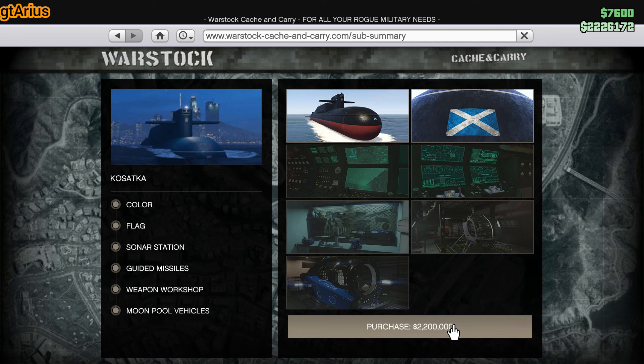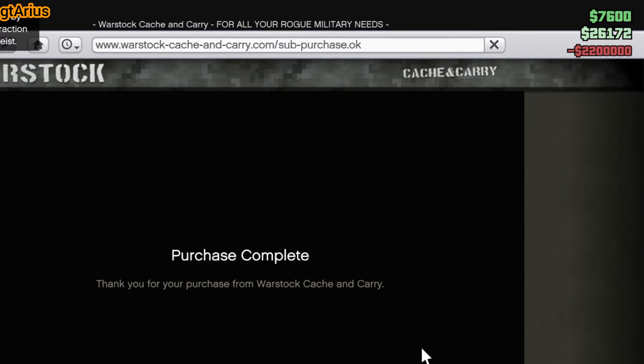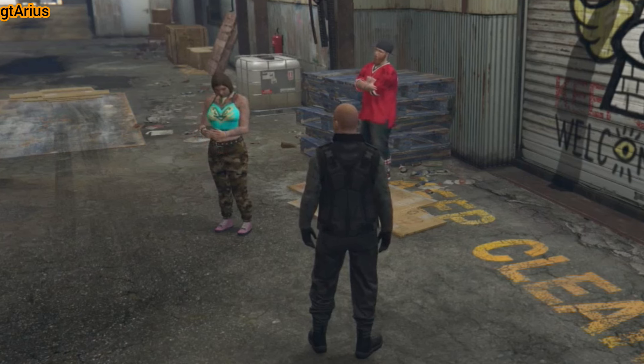Go to the Music Locker to meet Miguel and buy the Kosatka Submarine for $2.2 million. This will bring us back to zero, but it's necessary since there are no more first-time bonuses available for DAX missions.